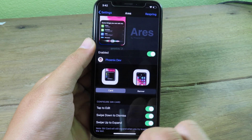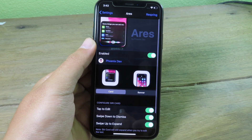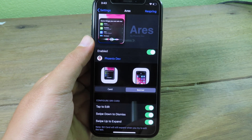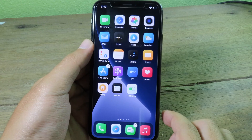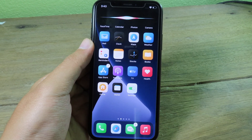You can also change the style by going to Settings. There are two options to choose from. If you select 'Banner' you need to respring for the change to take effect. After respringing, invoke Siri and you can see it now appears at the top right.